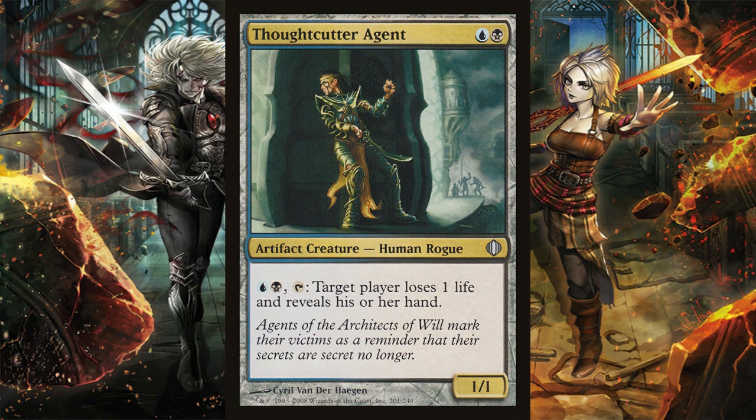Thoughtcutter Agent costs a blue and a black. It's an artifact creature, human rogue — a 1/1 that says pay a blue and a black, tap it, target player loses one life and reveals his or her hand. So this card's dope. One damage means nothing in Commander, which is true. However, showing your opponents your entire hand means a lot in Commander. This card is decent, but I wish the activated cost was two generic rather than Dimir. I feel like it's going to go straight into a Dimir deck, so you'll have both colors.